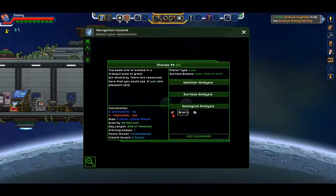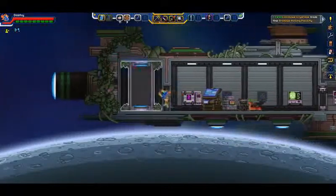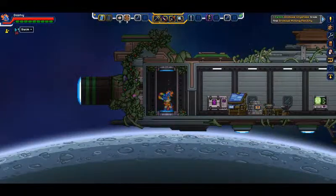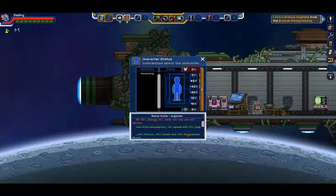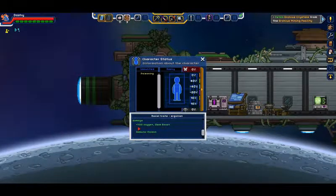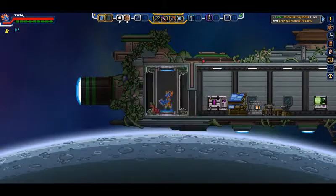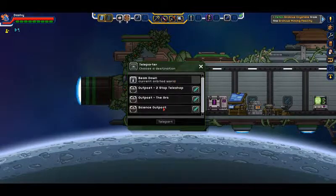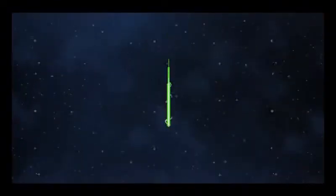There isn't even any there, so that's not good. However, we have plus 1100 to oxygen and a swim boost. So we can try going down to the moon and see if we can make it without a breathing EPP. I don't know how good that's gonna go but I haven't tried that with an Argonian character.